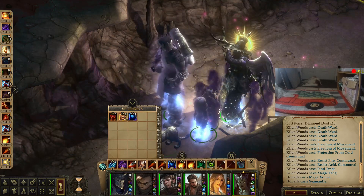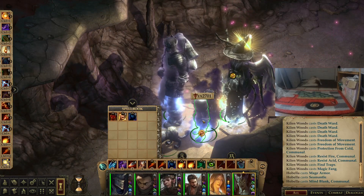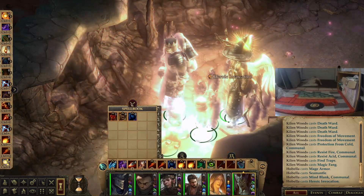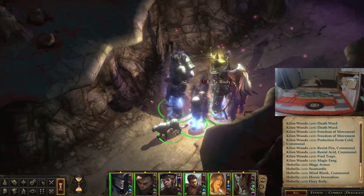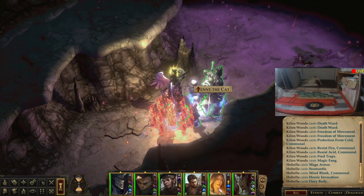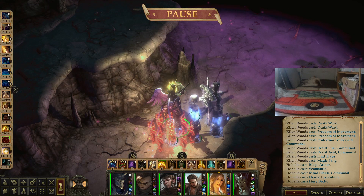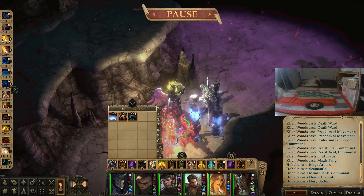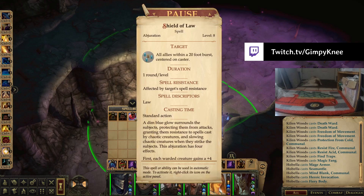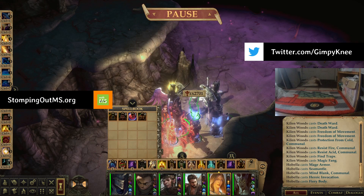Blank Mind Communal. Protection for all communal, we're going to do frost one more time — cold, the big resist. And then for fun, we'll put up fire and acid. Shield of the Law — this is going to last 19 rounds, which is roughly two minutes. So we have time for that. Buffs are done, I think we're ready.